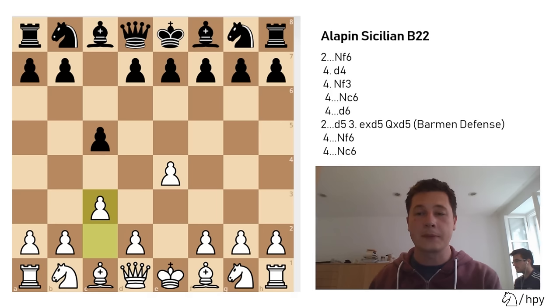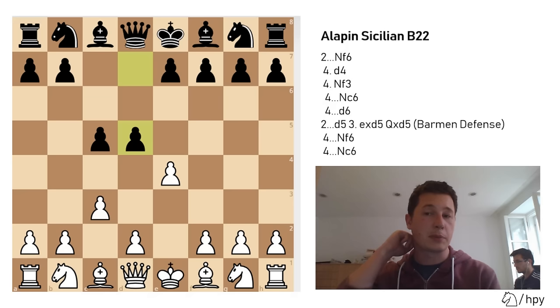After c3, there are basically only two moves for black: either knight to f6 or d5. As I already said, d5 was considered to be the best move for a long time, and only recently — meaning 30 or 40 years ago — people realized that the move isn't so strong. Today, the main move is actually knight to f6. So knight to f6 or d5 should be played by black in this variation.